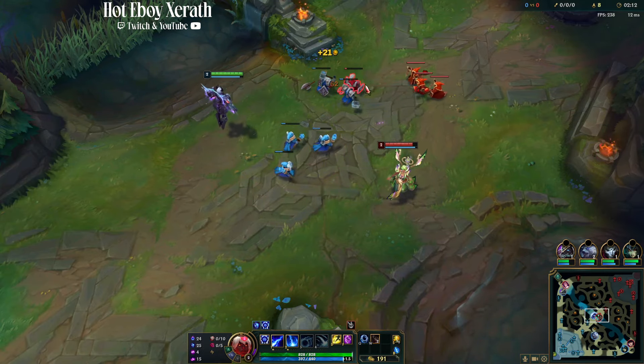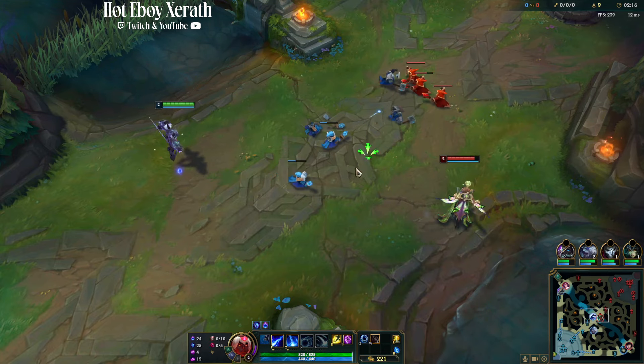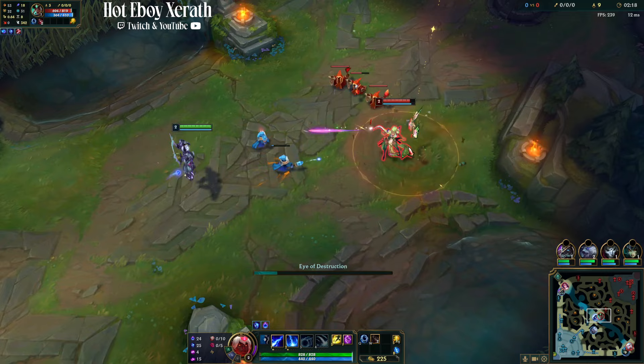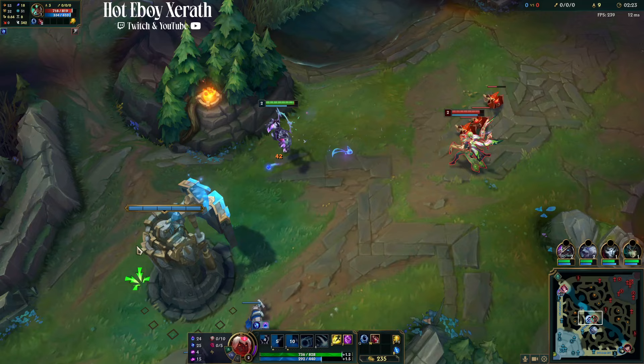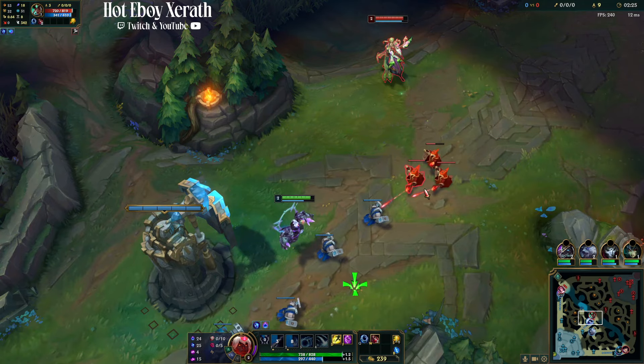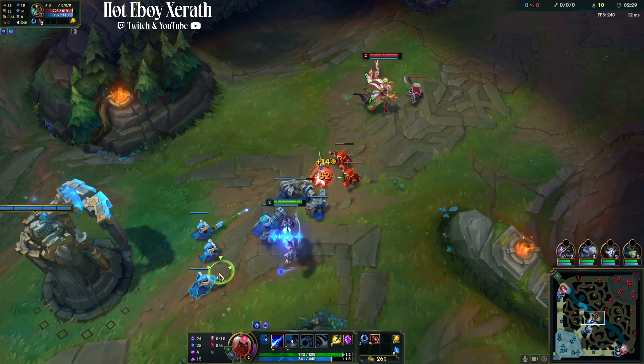We put a lot of time into the mid lane — we just want to keep this lane even. You really don't want to go past the middle marker, so we're going to let her push in a little bit. For our combos all we're going to be doing is a W into a Q and we're going to land everything. You always want to start off with the slow just to guarantee our Q damage, because we are going to be maxing our Q first.